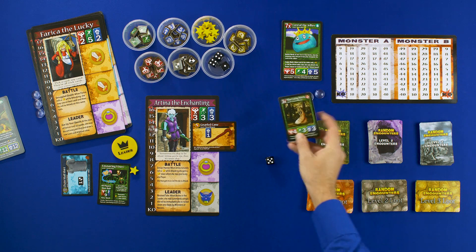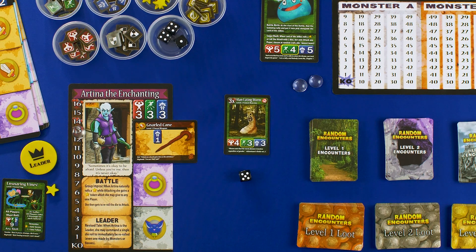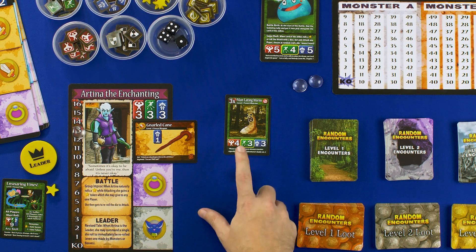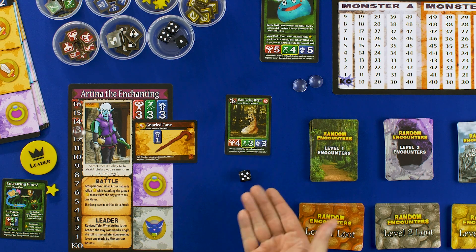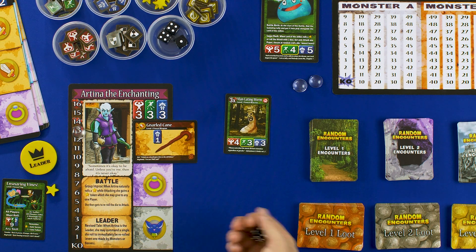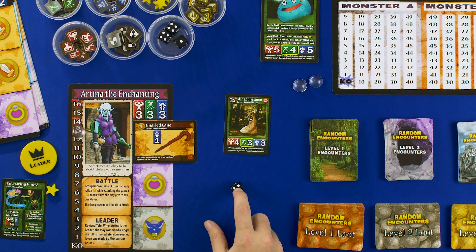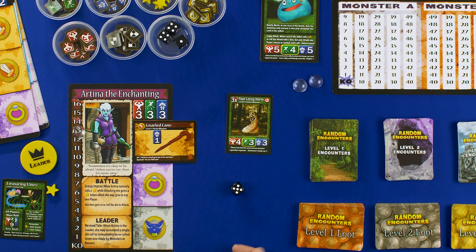Since we've only got one character, we pull another encounter and get a Man Eating Worm. In the corner there's a 3x, meaning this monster has hit points equal to three times the number of players — so three hit points in this case. You choose to attack with either of the available stats, and the yellow box shows how it will attack. She has a four in magic and the monster has a three, so she'll probably attack with magic. She rolls a five, adds her magic stat: 4 + 5 = 9, minus the monster's skill of three — that's enough to kill it.